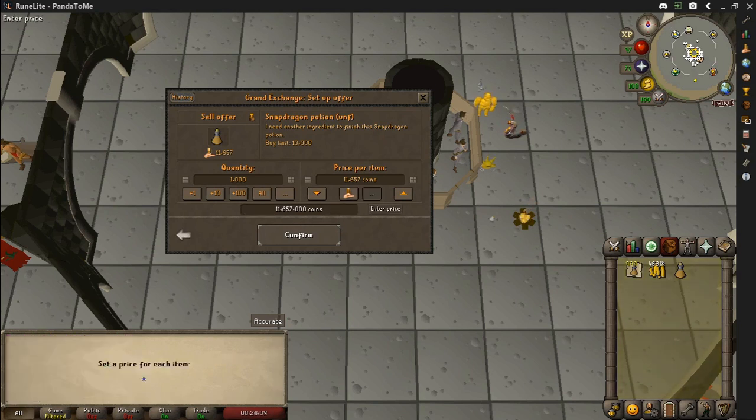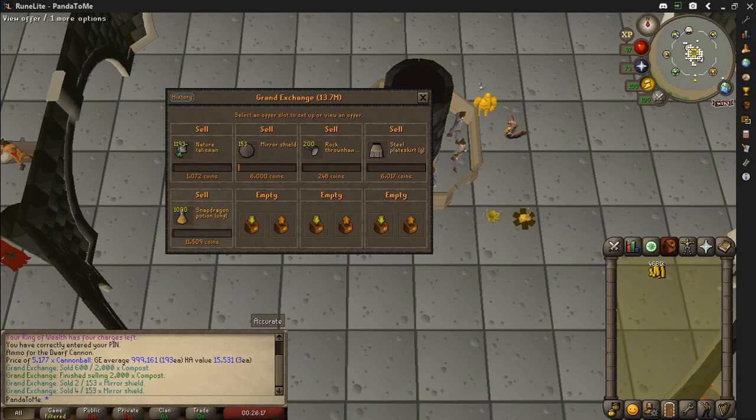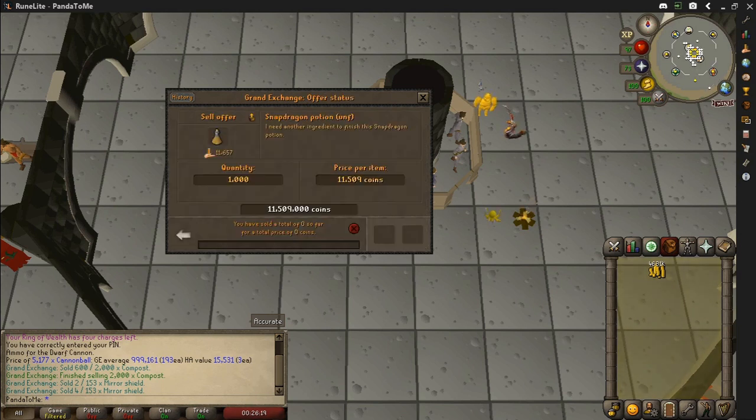You could probably sell them for a better price but this is the price I am selling them for. When these sell I will have made 206k profit. It took 17 minutes to make the 1000 potions, so you are looking at roughly 3,500 potions an hour. At 200k profit for the 1000, that is roughly 750k an hour profit.